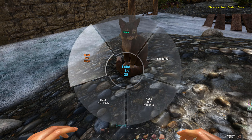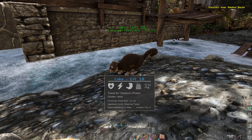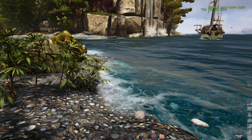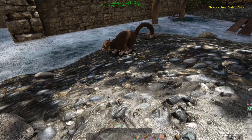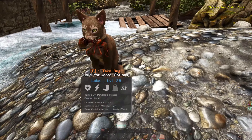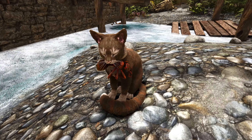The next thing I wanted to talk about is the hunting feature. You can tell your cat to hunt for bugs, rodents, or fish, and they will go into that pouncing position you just saw there for a minute or two until eventually they come up with whatever they were hunting for. In this case, I told Luke to hunt for bugs, and now he has an ant that we can eventually take from him.